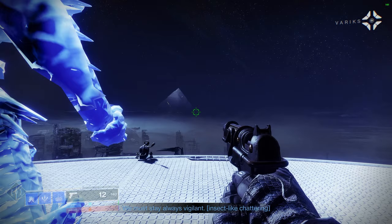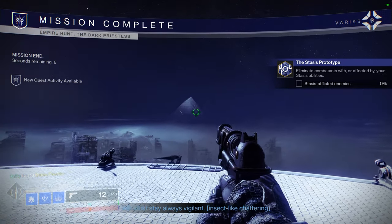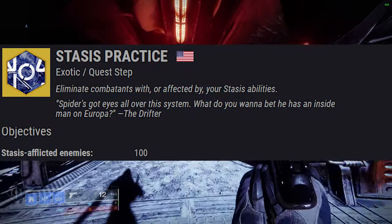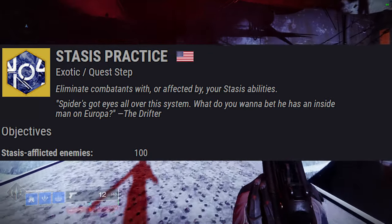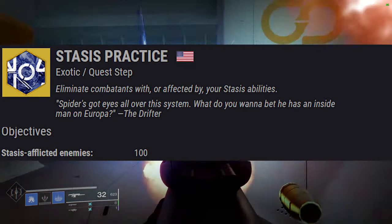Since this mission counts as an Empire Hunt, you will complete the Locating the Prototype step of the exotic quest. Next, you'll be on a step called Stasis Practice. This requires you to eliminate combatants with or affected by your Stasis abilities. You will need to eliminate 100 enemies this way.